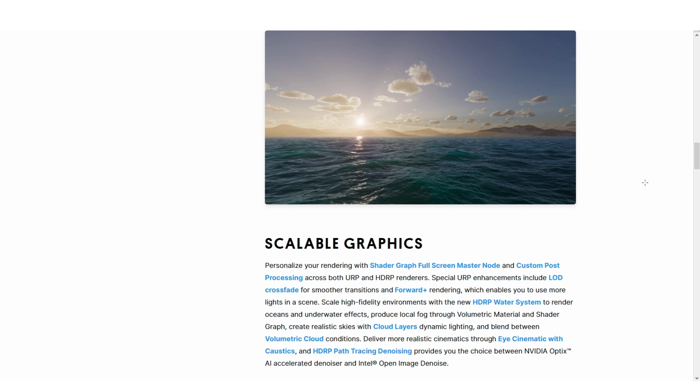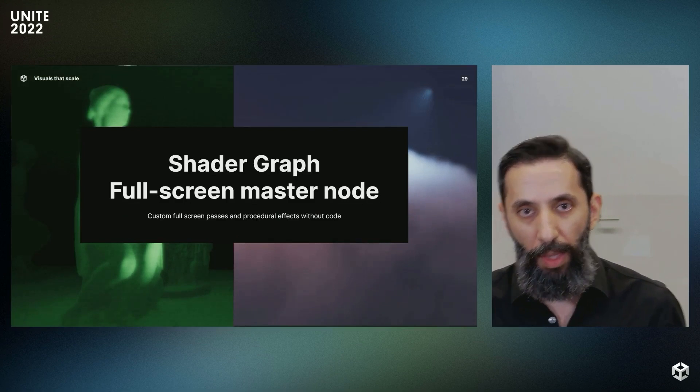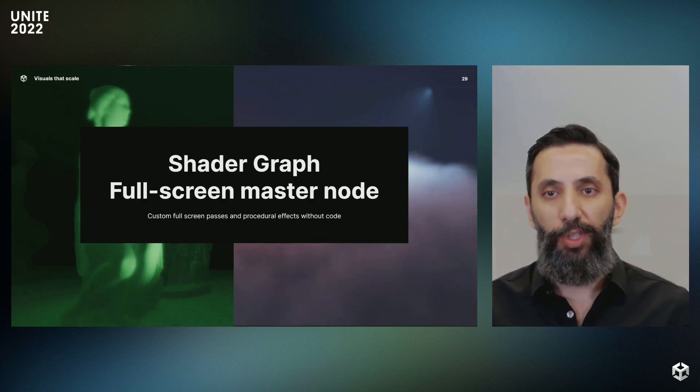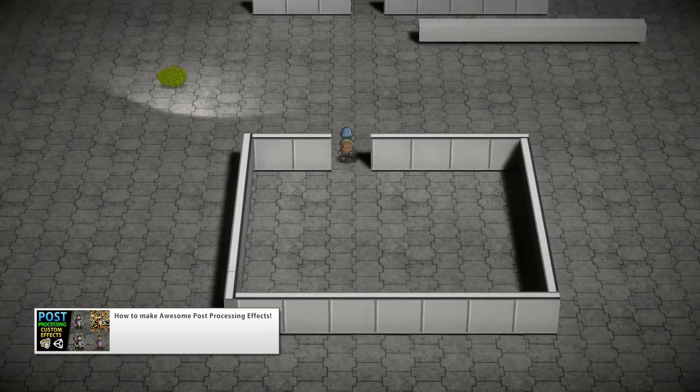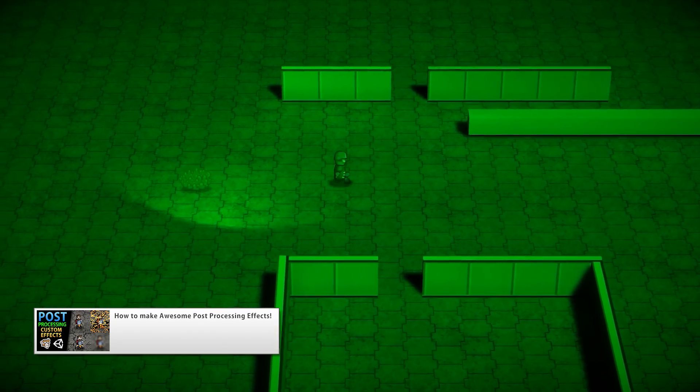Then the section on graphics. For me I mostly use basic graphics with URP, but even still there's some awesome stuff here. The new Shader Graph fullscreen master node is really nice. Previously, if you wanted to use Shader Graph to make fullscreen effects it required some very nasty hacks, so it's really nice to have a proper way now.